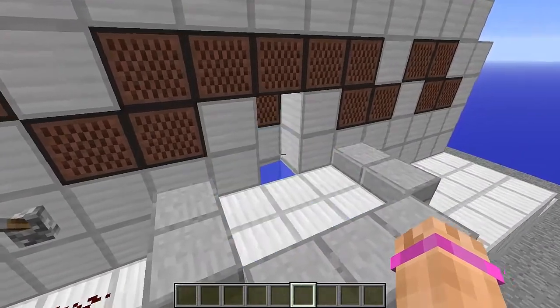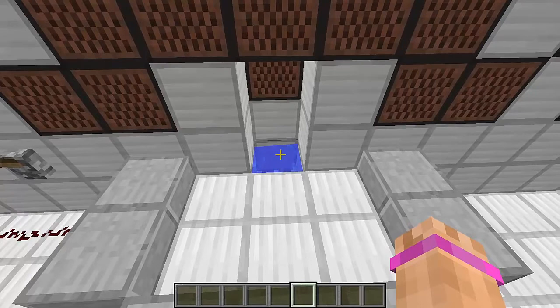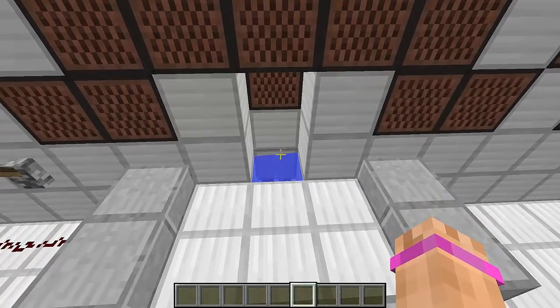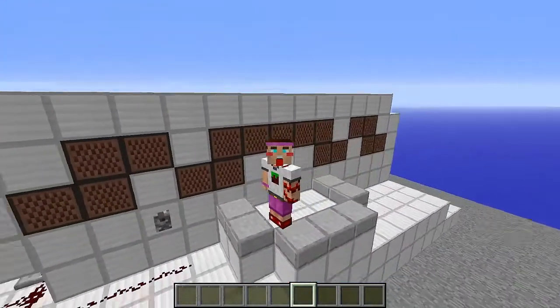I just thought I'd mess with the Frostwalker boots since I realized you can actually push the frozen ice and then it turns into water. So yeah, that's about it for this video. I'll leave a world download in the description below.